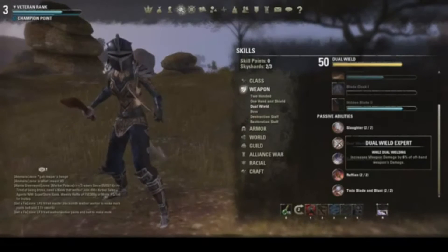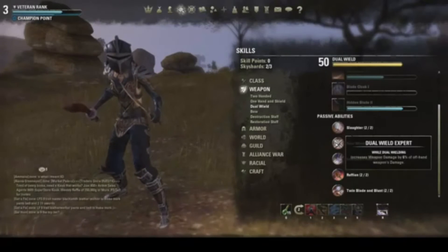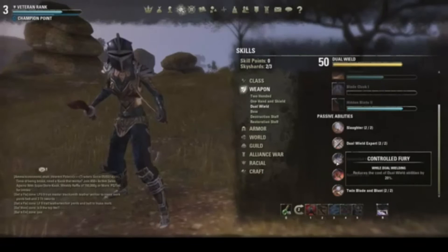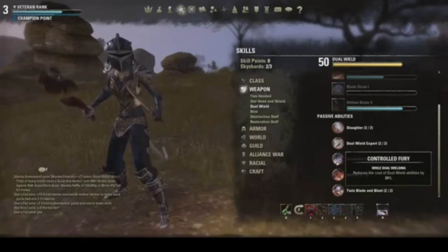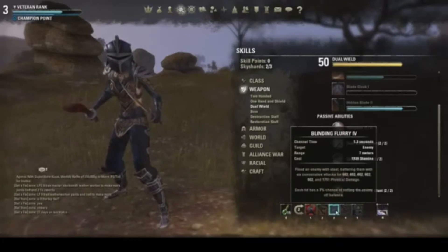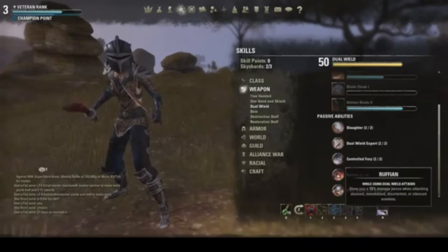Dual Wield Expert increases your weapon damage on your offhand by about 3% per point — I went with both points for 6%. Controlled Fury is key: it reduces the cost of Dual Wield abilities by 20%. Since Dual Wield abilities cost stamina, Controlled Fury allows you to continually dish out damage without running out of stamina as fast.